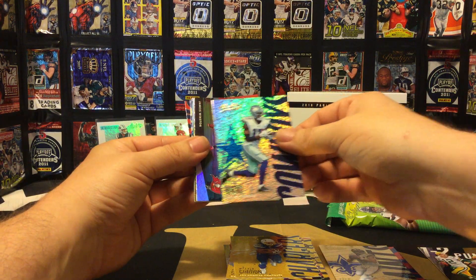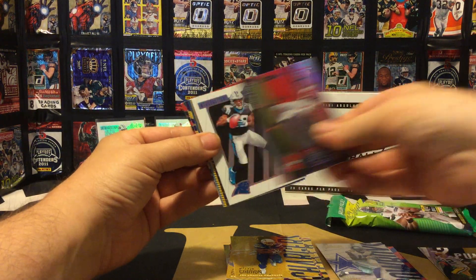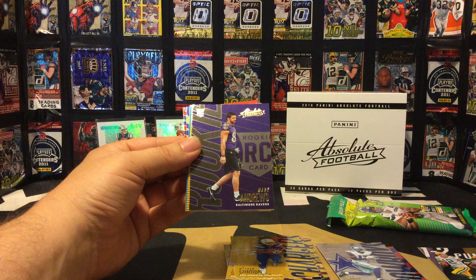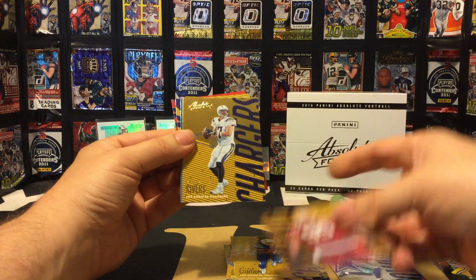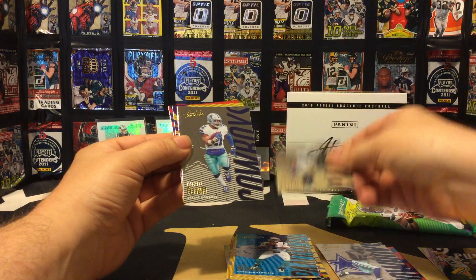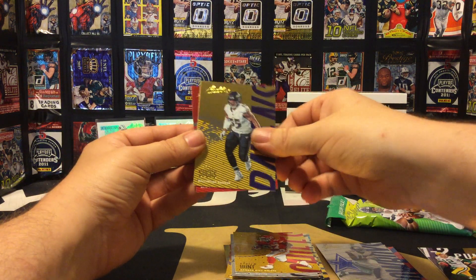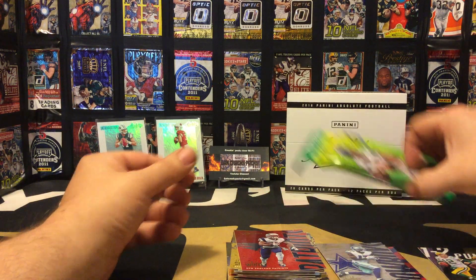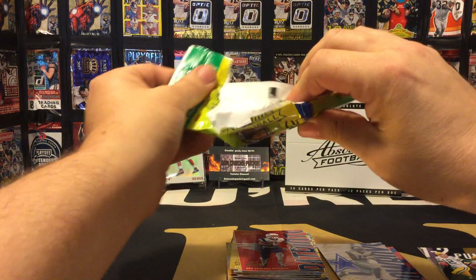We have an Alan Hurns sparkle, a Late Game Heroics Jameis Winston insert, we have an Introductions of DJ Moore, a rookie card of Mark Andrews, rookie Daron Payne, then we have a Philip Rivers, Cam Newton, Marshawn Lattimore, Ezekiel Elliott, Kareem Hunt, and James White. Alright, final pack of today — still have three more to go after this in another video.